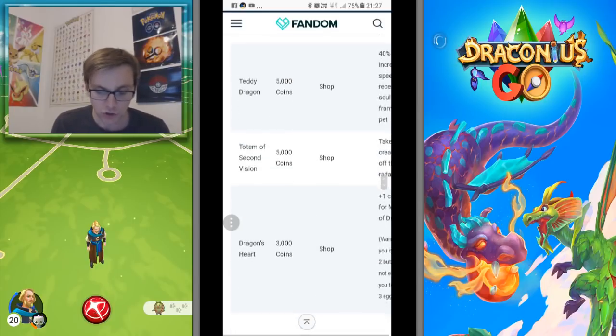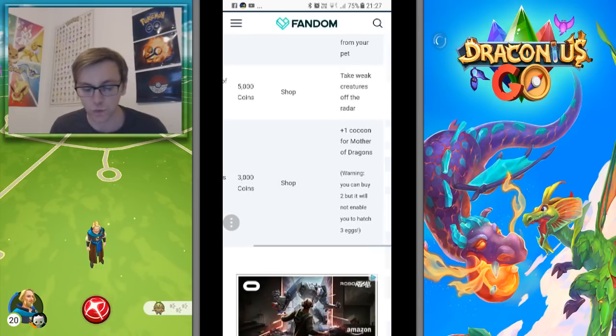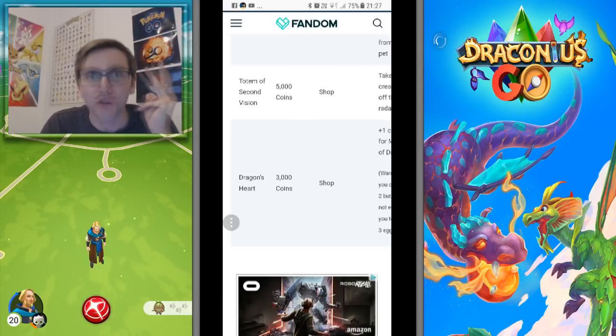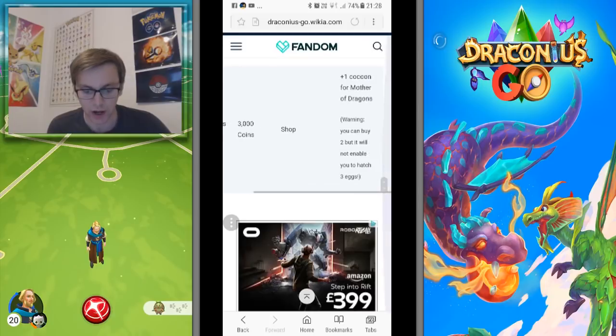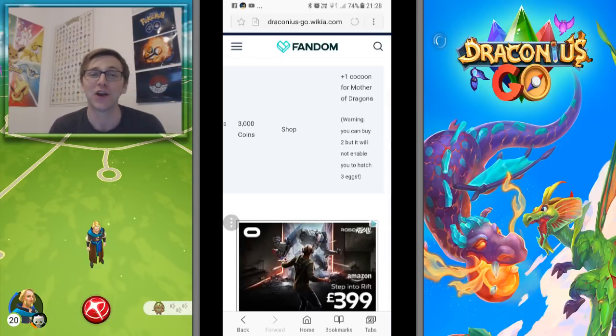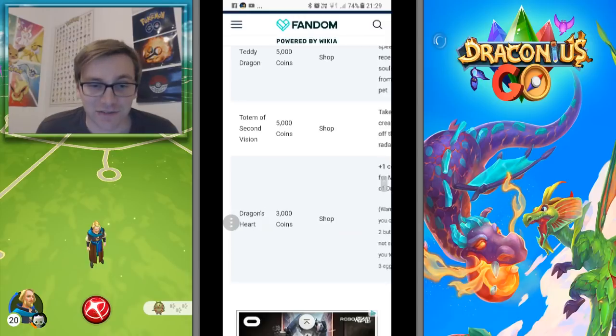Totem of Second Vision is 5,000 coins from the shop - it takes weak creatures off the radar. In my opinion this is the best one you can buy. I caught three rare red ones in the best tree today alone because of it. Dragon's Heart is also really good - you get another cocoon from the Mother of Dragons. Warning: you can buy two, but it will not enable you to hatch three eggs. Don't ever buy two - only buy one.